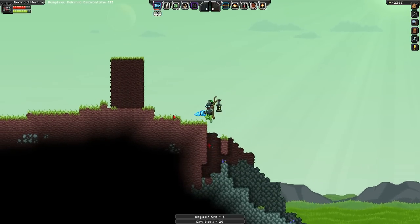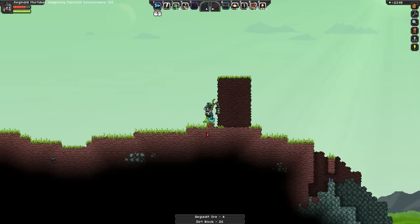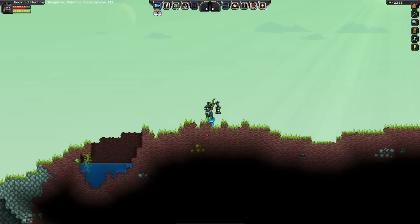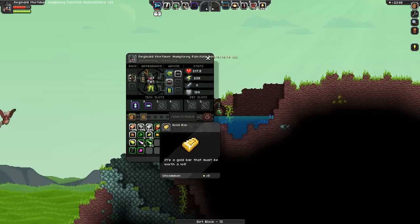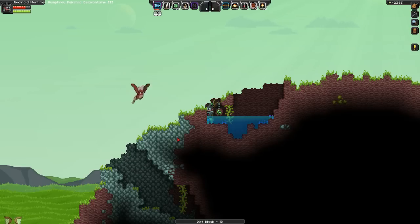Looks like someone's been here before me — they mined out this area and left the background. For now I'll mostly just cherry-pick the new ores. I have a pretty good amount of bars stocked up: almost 300 silver-gold, over 100 platinum.